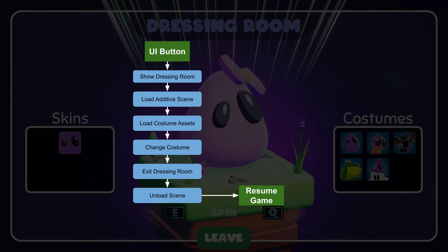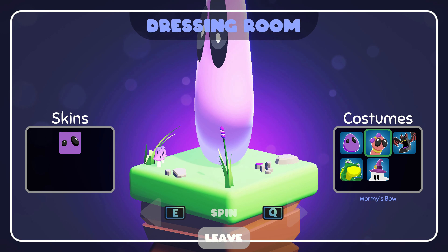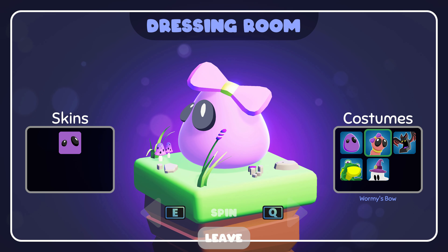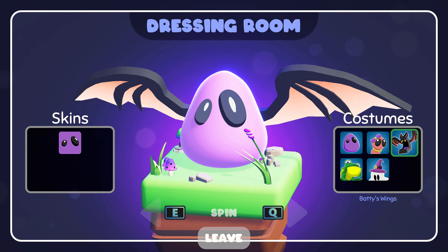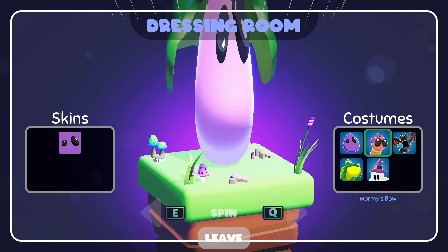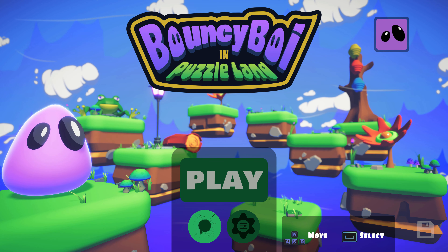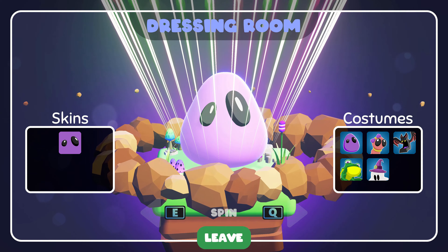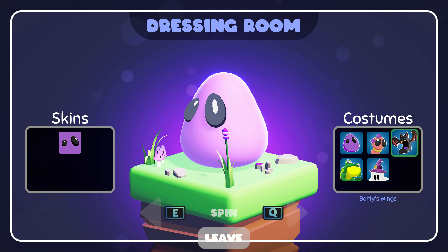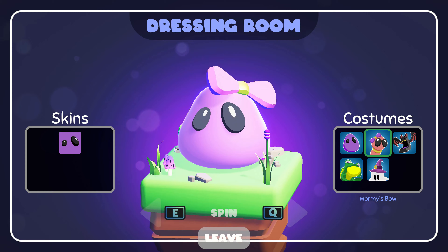Here are the skins and costumes to choose from. You can see the panels here are a modified version of the scroll view UI object, so I'm able to use them with directional inputs such as the gamepad or the WASD keys. The dress up boy here will demonstrate the new costumes and skins. Once the player exits the dressing room, an event is fired off to let the in-game bouncy boy know to load up the respective costume and skin. This is all called from that one UI button, started by an async function, while that async function is still awaiting the closure of the dressing room. Once the scene has unloaded, the last thing the async function does is revert the game state and input state back to whatever it was before the button was pressed, and then the game will just continue exactly how it was before.